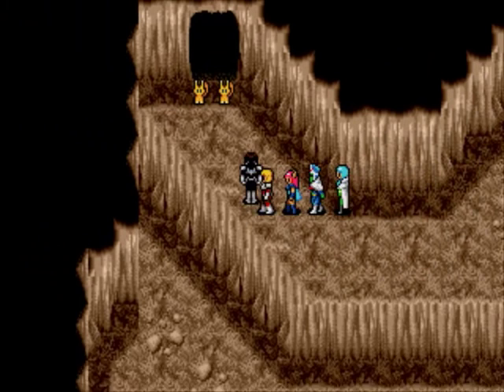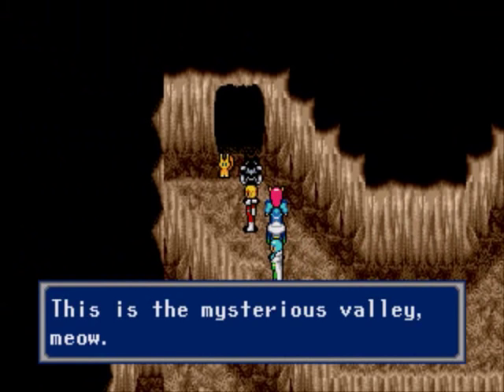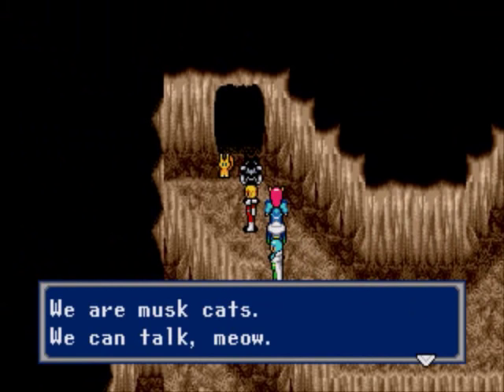This is the mysterious valley. Meow. Wow, it's a cat — and the cat talked. We are musk cats. We can talk. Meow. We get some kind of feeling from you. Meow. Go on and meet the old man. Meow.